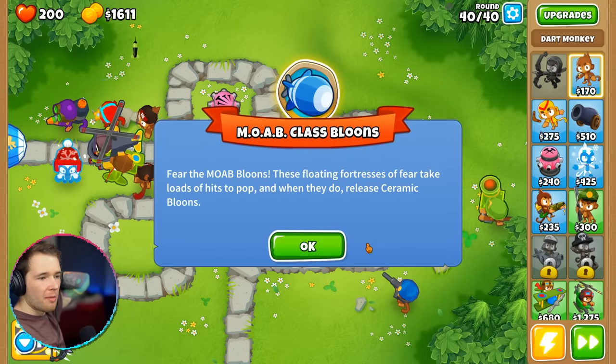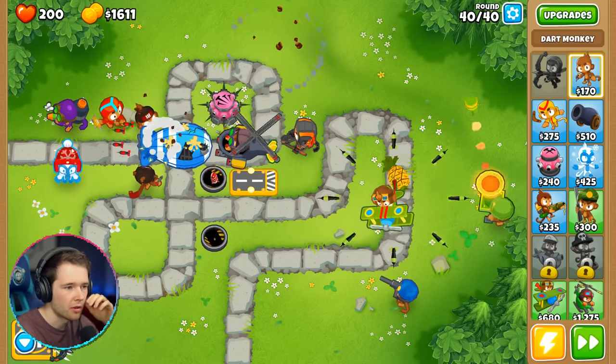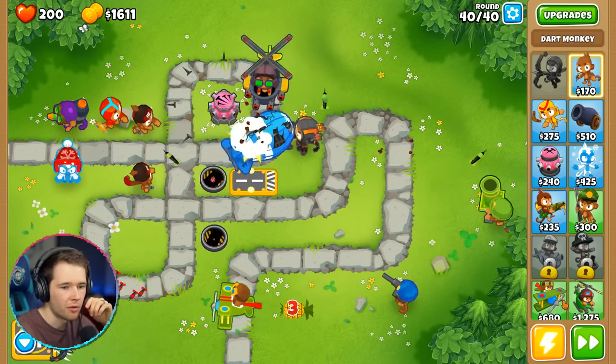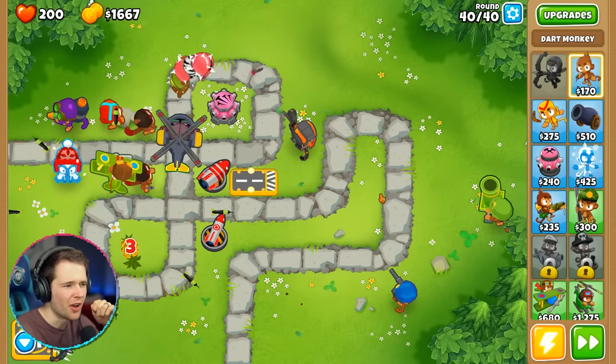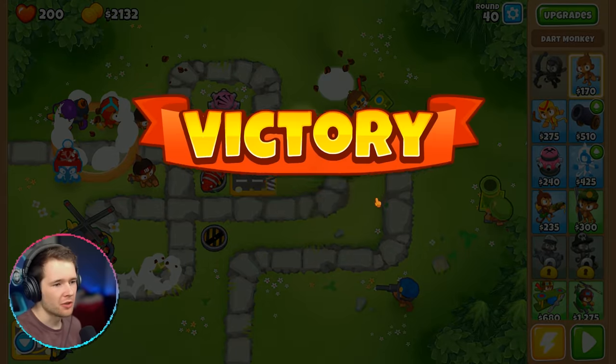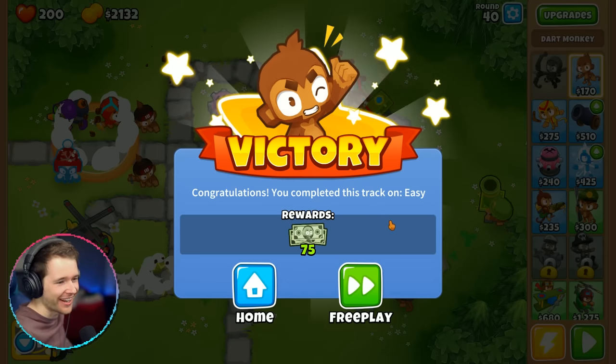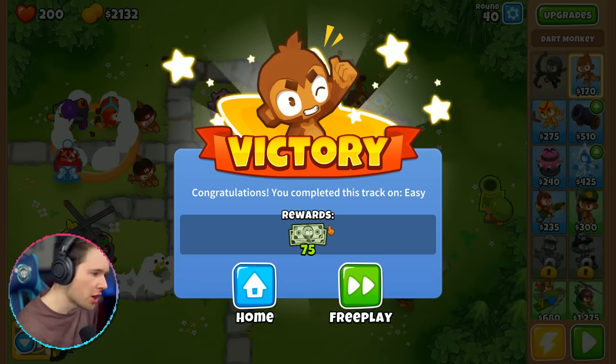Here we go — fear the MOABs! These floating fortresses of fear take loads of hits to pop, and when they do they release ceramics. Oh no... let's slow this down. Oh man, that's powerful. Oh, maybe not — it's easy! Come on helicopter, you've got this. That was easy! Well, not easy exactly — it cost 75 bucks. I earned $75, guys. What have you done with your time?